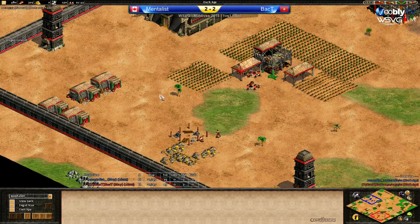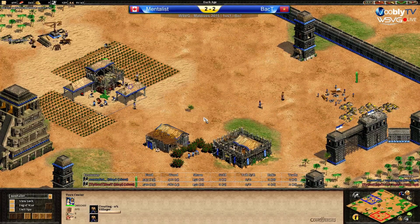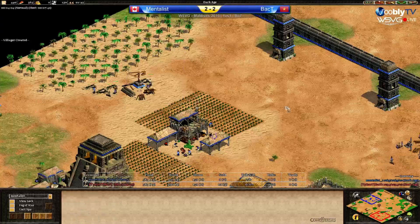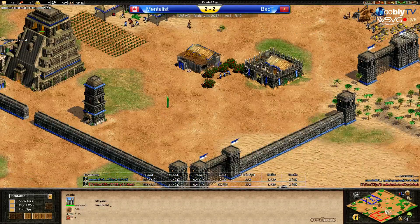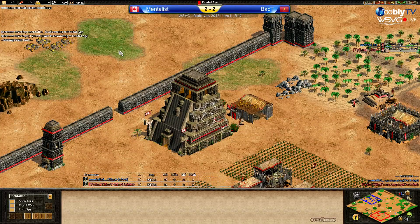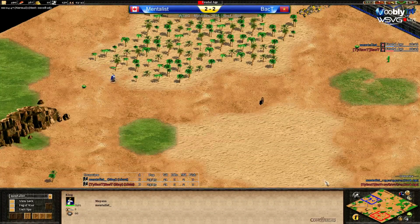Adding two vills to gold. 535 food for Back T, 473 for Mentalist — they're both going to go to feudal age very soon. Actually adding a couple more villagers, three on gold for Back T and two for Mentalist. Four vills on wood for Mentalist, still four for Back T, three on berries. Back T has garrisoned the eagle on the TC to heal it whereas Mentalist is still scouting the map. Clicked up at exactly the same time with the same population — 21 vills.